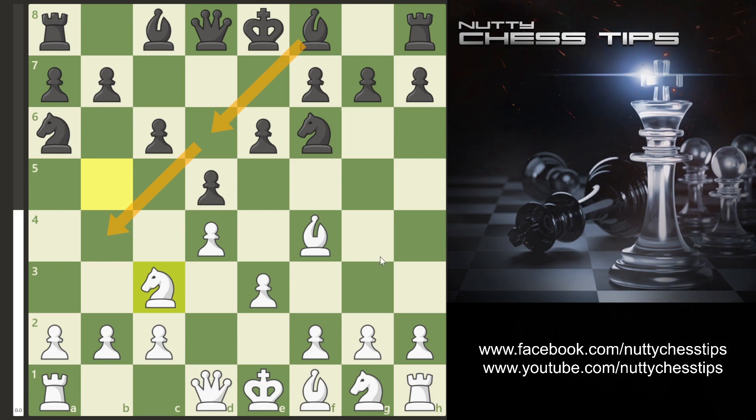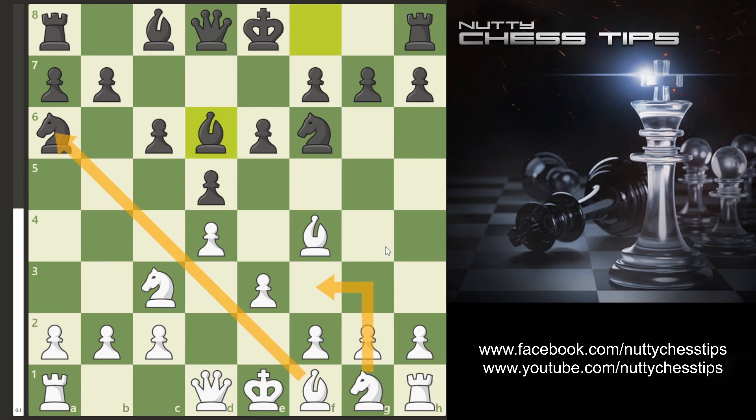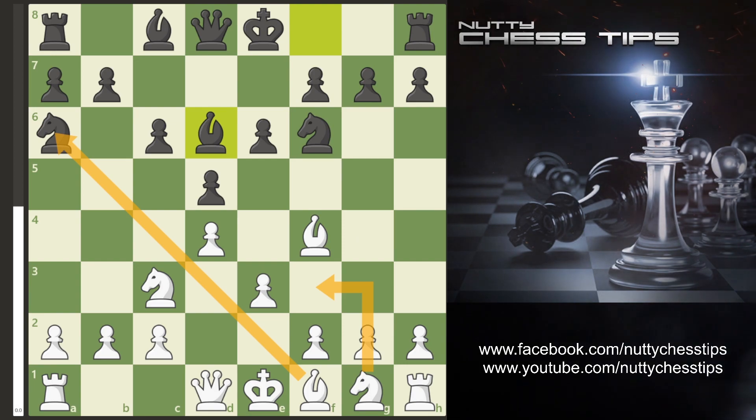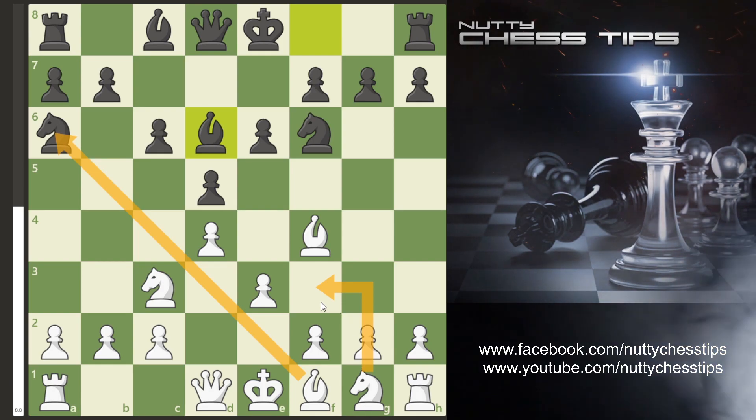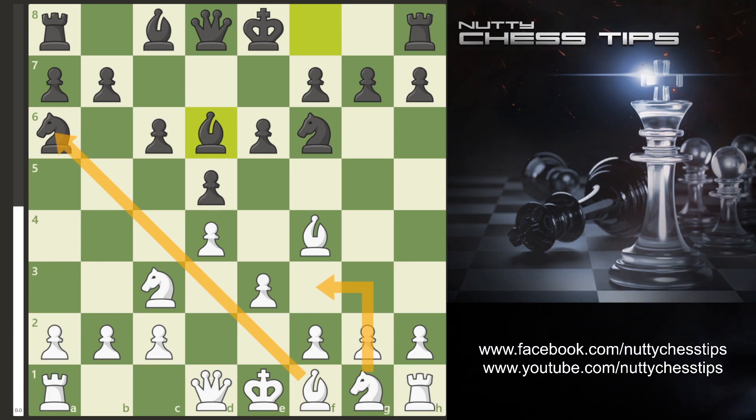What if in this situation they go D6 with the Bishop? Now there are two moves I like to play here: the first one is obviously taking the Knight on A6, and the other is just developing my Knight to F3. I'll show you both and show you what they can do.